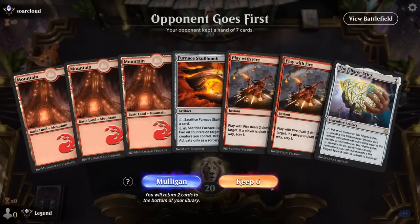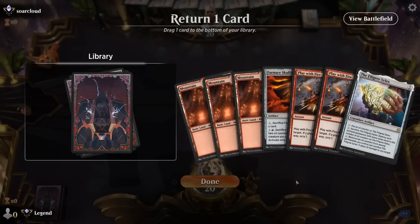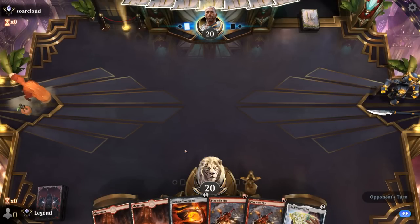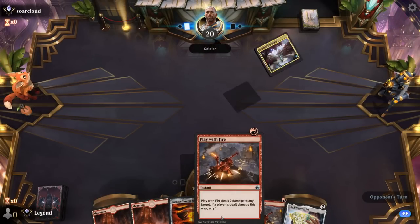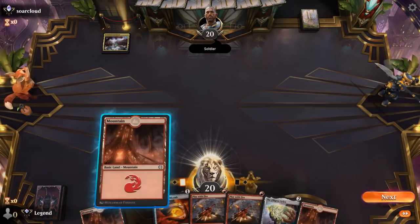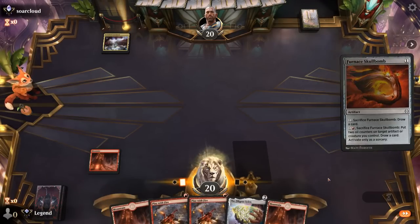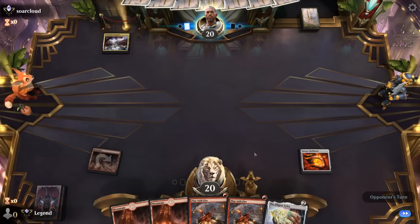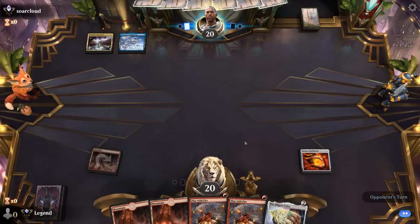This is a bit better — not great but we'll try it. Sending a land to the bottom. Skull Bomb into Silex, a couple spot removal spells. We're facing Blue-White Soldiers. Double Brotherhood's End actually would have been a solid keep in this matchup, but we still have some cheap removal at least.